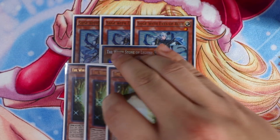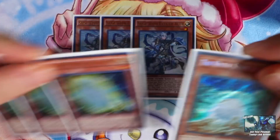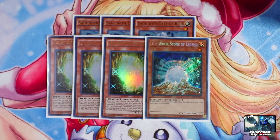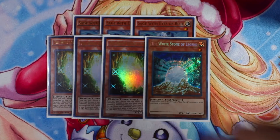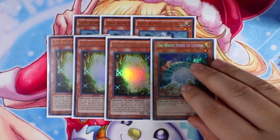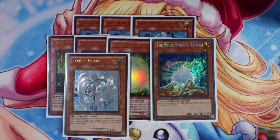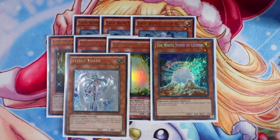Last but not least, Triple Whitestone of Ancients — a really good toolbox card. You can banish this card from the graveyard to target a Blue-Eyes monster in your graveyard and add it to your hand, which is great for late-game recursion of Alternative White Dragon or Blue-Eyes. The other effect gets you direct access to Effect Veiler from your deck, so if you already have your stones in hand, you just go Sage and search your hand trap.